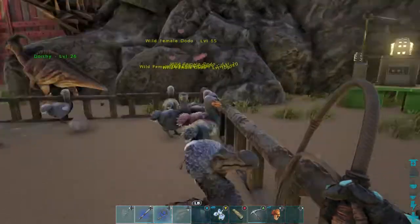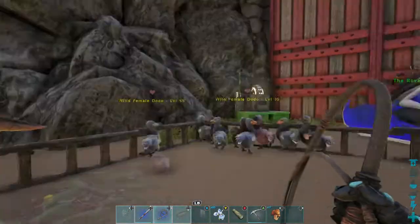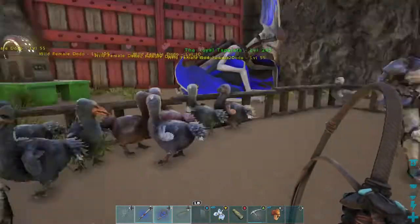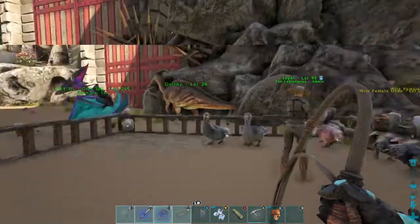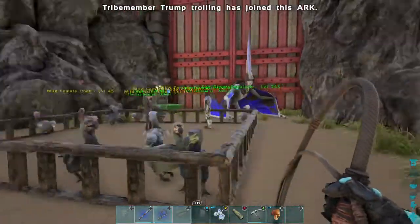That's pretty much what you want to do - herd a bunch of dodos in a small radius. The dodo eggs - they look like rainbow eggs. Some dodos lay them like that.